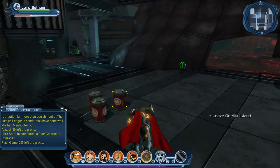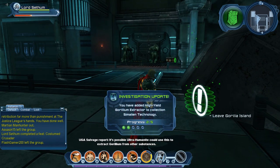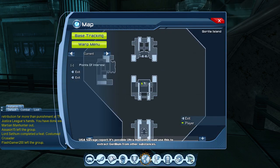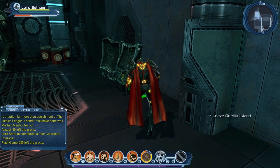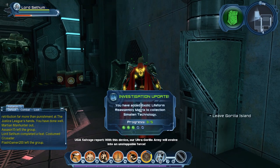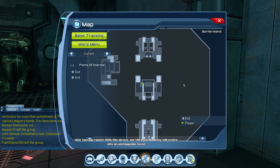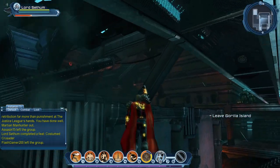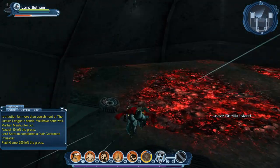Here is the second investigation. UTA Salvage Report: it's possible the Ultra Humanite could use this to extract Guerrillium from other substances. Right next to it is the third investigation. UTA Salvage Report: with this device, our Ultra Gorilla Army will evolve into an unstoppable force. And that's pretty much it for this location and the investigations. You did see one that was picked up, so that was a duplicate.